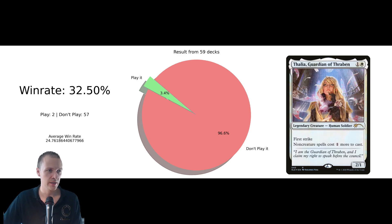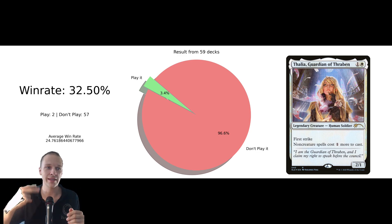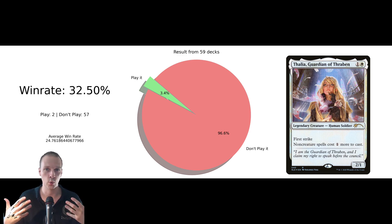This one actually surprised me a little bit. I'm not surprised about the win rate, but I'm surprised about the very low inclusion rate. Only two decks actually played Falia, and I actually think this is one of the best stacks cards. Oppo Agent and some others are actually better, but this one is, in my opinion, really good — I kind of recommend this one. It performed quite well for those two decks.